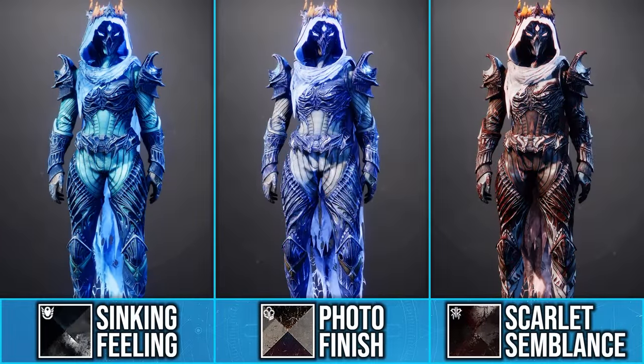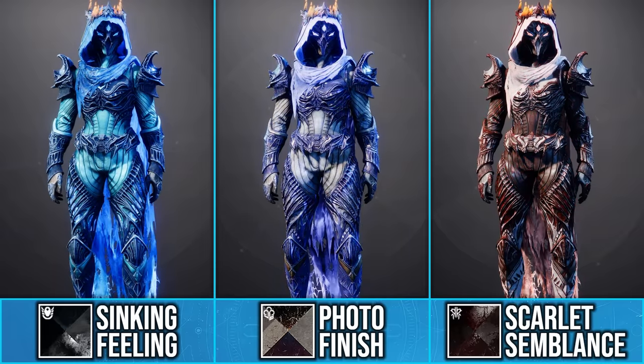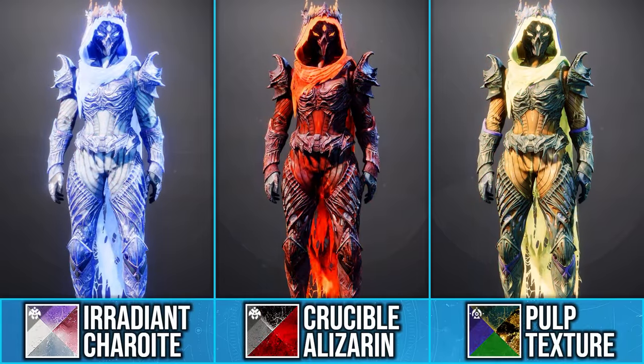As you can see with the shader Photo Finished, the entire set has this RGB effect. This is because of the glow that overlays the Lucent Hive armor, and this does mean that it will work with other unique glow shaders that create color-changing and pulsating effects.